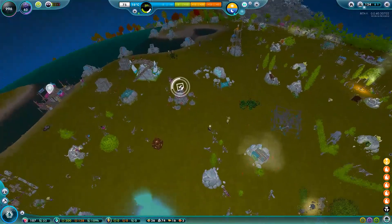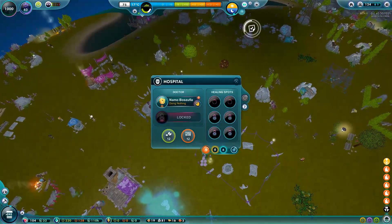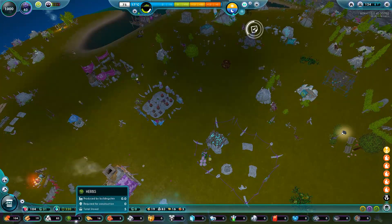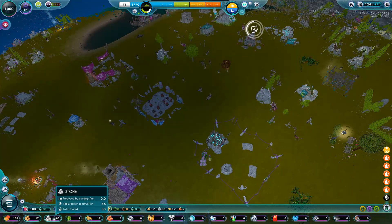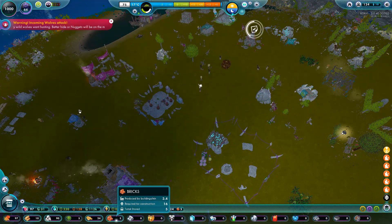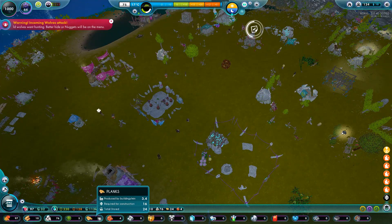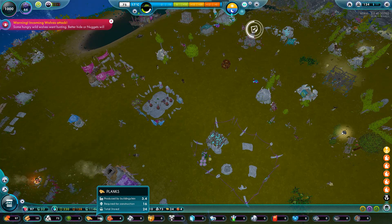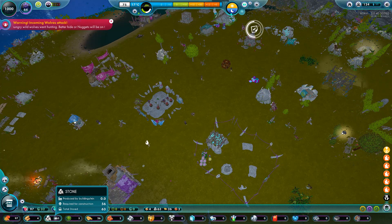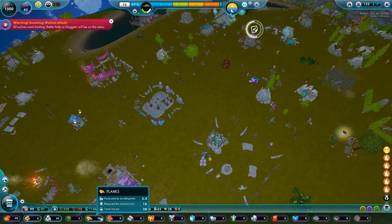I'm happy to say we're doing really well with injured and sick nuggets — nobody's injured and sick right now. If we check the hospital, it has plenty of medicine and tons of herbs. If we check our total collection, we have five overflow right now, which is pretty good. It actually tells you the production per minute now — that's pretty nifty. Required for construction: 16. Total storage: 5.